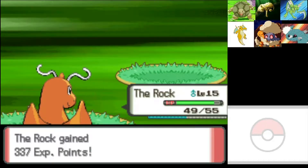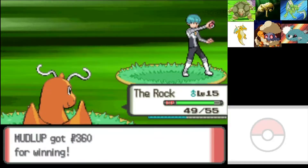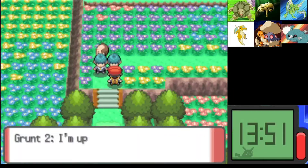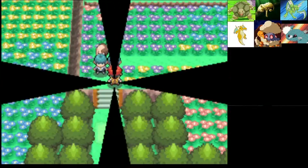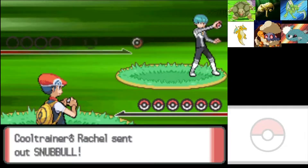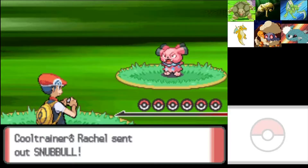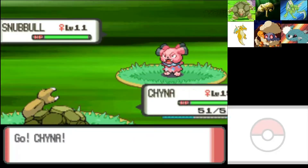Granted, some people might say we're overleveled. At the end of the last video we were at level 14 and like half of them were almost at 15. You think you can beat me? So long as you don't have like a Mewtwo we'll be fine. Even if you have a Mewtwo, I think we'll still be fine. A Snubble? Level 11 Snubble. Oh that's ridiculous.